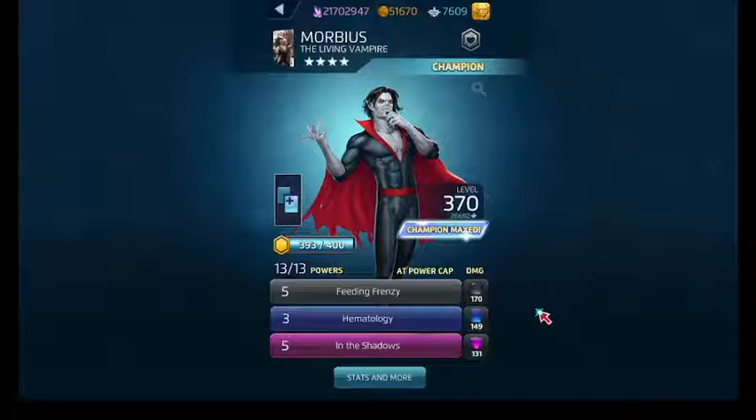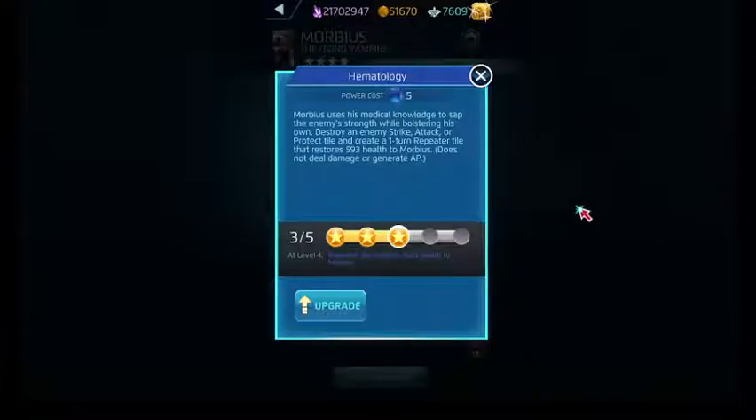Hematology also feeds into his black Feeding Frenzy ability. For 5 blue AP, it creates a one-time repeater tile on the board. It destroys an enemy strike, attack, or protect tile, and when the repeater tile does its thing, it restores health to Morbius.